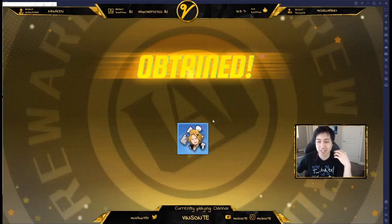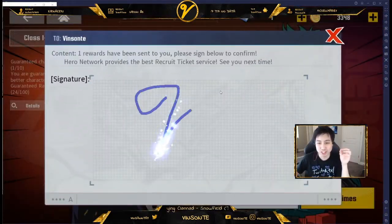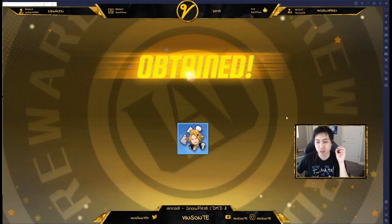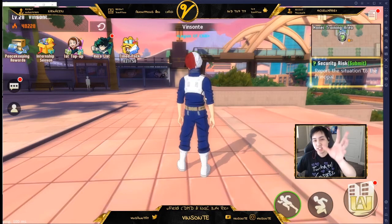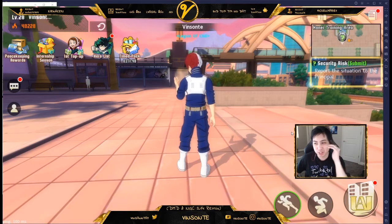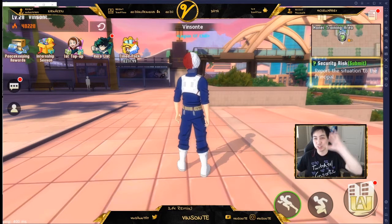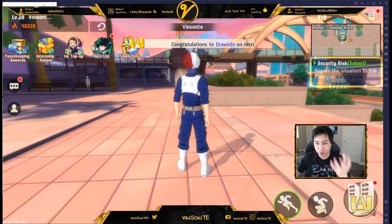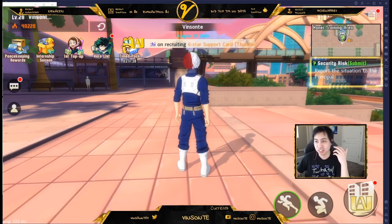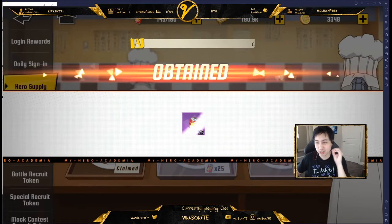As you're playing the game you'll earn coins and stuff. Use your coins for refreshes because that will help you in the long run — it allows you to get missions earlier, which you need to grind for more level ups and get your character stronger. You get a lot of coins just from doing quests.